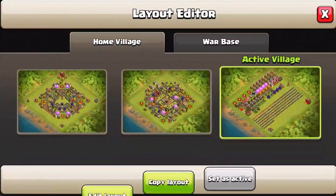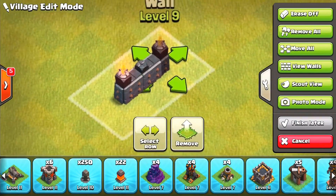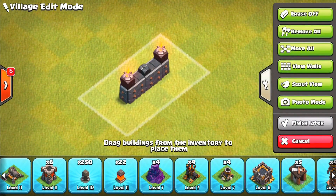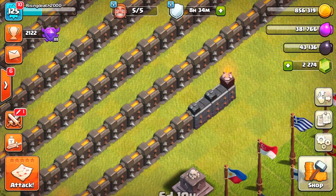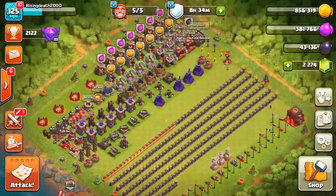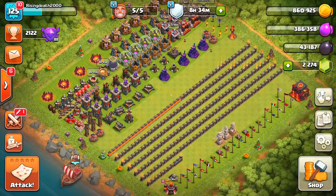That means we only have three walls left to upgrade to the next level before being maxed out on level 10 walls. In the edit layout you can see at the bottom of the screen: three level nine walls remaining. The rest are level 10 and level 11. I had actually not noticed I had level one walls sitting in my shop, so I had been upgrading my level 11 walls without realizing it. We'll get those last three walls to level 10 in about two or three days.